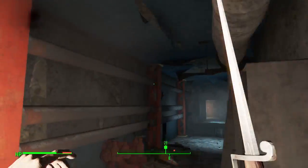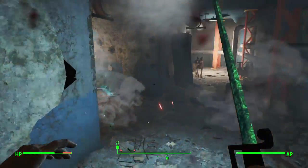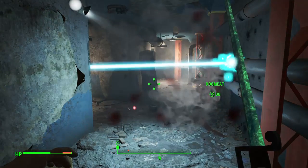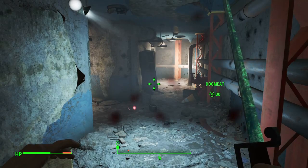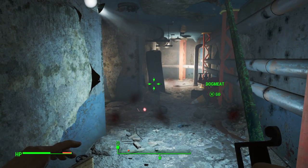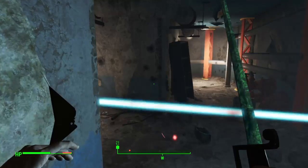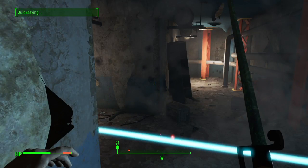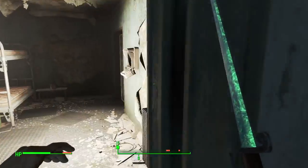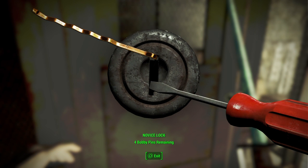I wish Dogmeat could get out of my way — there we go. I need Dogmeat to hold position. If you're looking to do a melee build, just make sure you basically invest in strength and endurance and perception, pretty much. I don't want to target them because I'll die. I'm actually going to quick save here. You should never charge an enemy while doing the melee build.